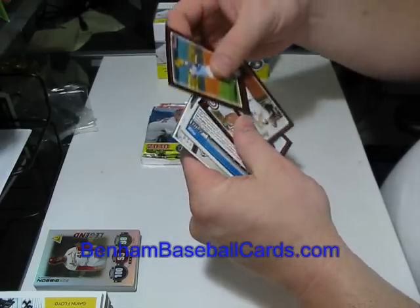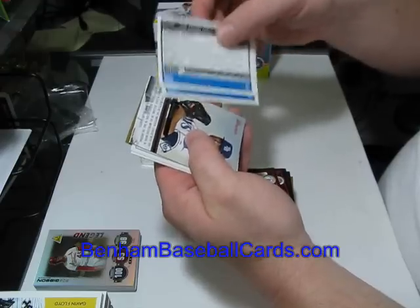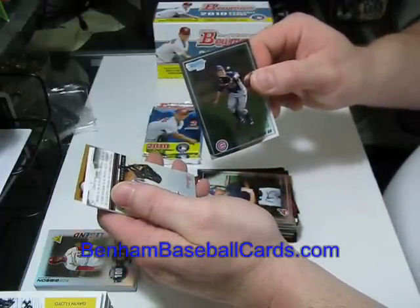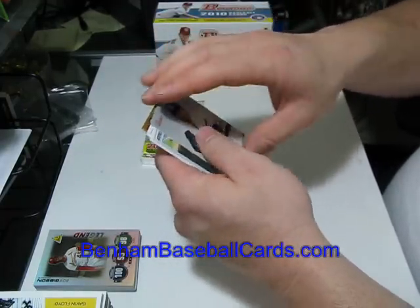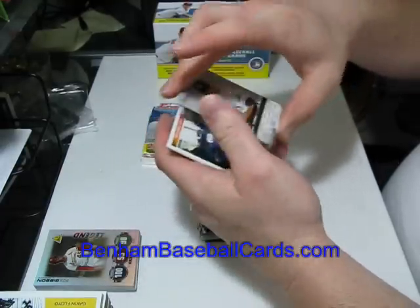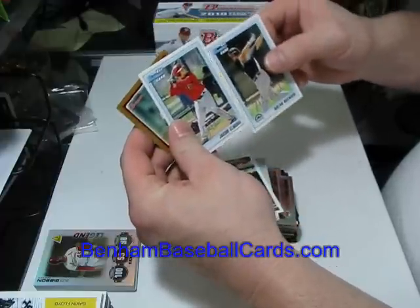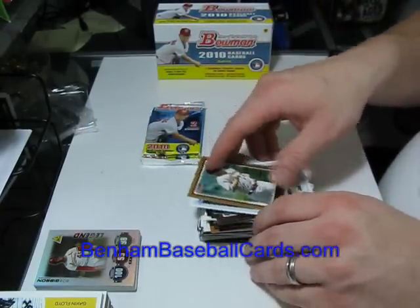Pack six: Billy Butler, Jason Bay, and Rich Harden — only three base cards, so something's different. It's because there's an Expectations card in it, just like what happened with the Damon Expectations card — only three base in that one too. Matt Brown, Bowman chrome prospects, and Jai-Hoon Ha, Bowman chrome prospects. Matt Garza Bowman Expectations — stuck to another card because of the foil curl — with Jeremy Hellickson on the back. Carl Crawford is the 1992 Bowman throwback. Nolan Arenado and Jacob Elmore are the two Bowman prospect cards. Scott Rowland is the gold card. Two more packs, guys.